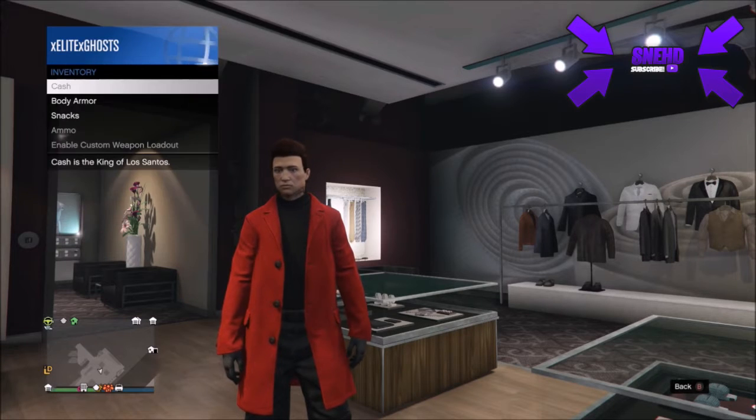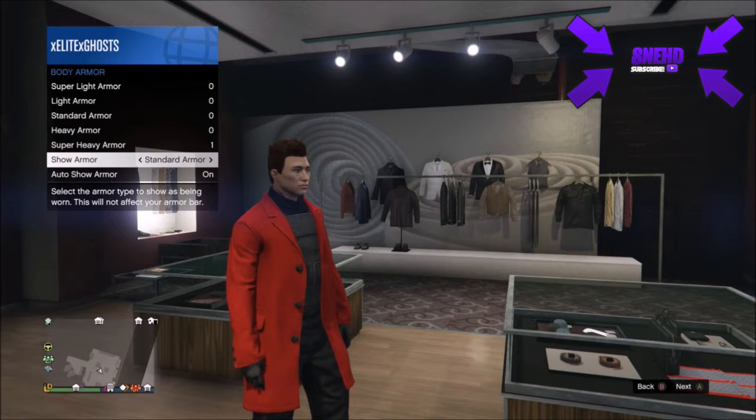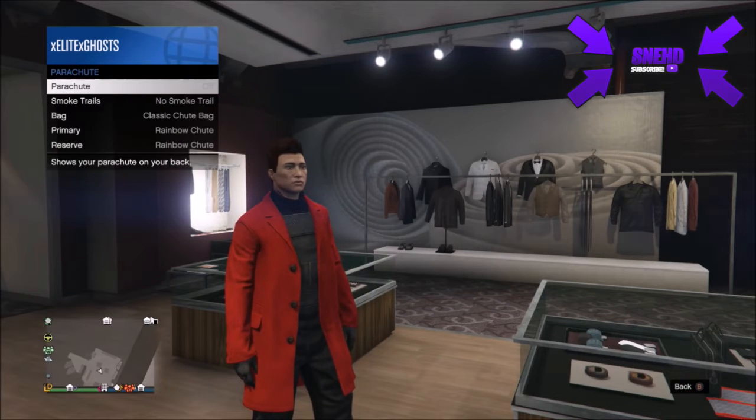After that, open up your interaction menu, go to inventory, and put on the standard armor. After you do that, go and save the outfit.